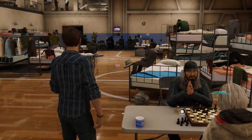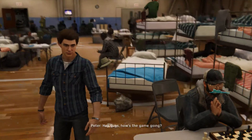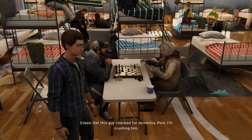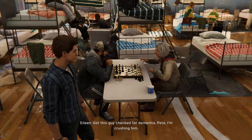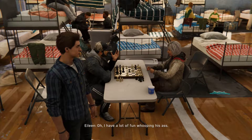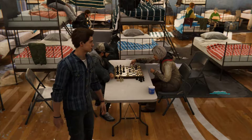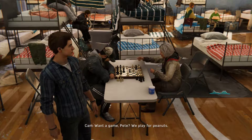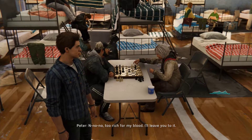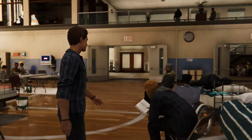Hey, Peter. Hi. I don't know who you are. Oh — Hey, guys. How's the game going? How does it look like it's going? I'm winning. Get this guy checked for dementia, Pete. I'm crushing him. Well, the important thing is having fun. I have a lot of fun whooping his ass. Dreams, crazy lady. Want a game, Pete? We play for peanuts. No, no, no — too rich for my blood. I'll leave you to it. Can you pay my rent though? That'd be kind of nice. So where's Aunt May?